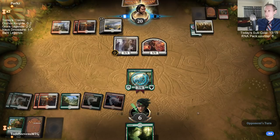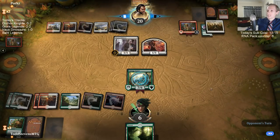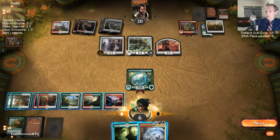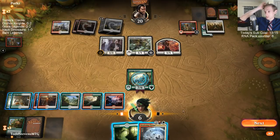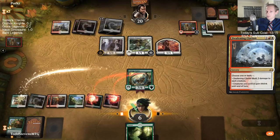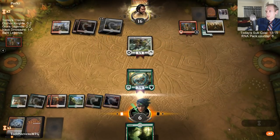We got rid of the Experimental Frenzy. I really should have Coiled that Hunted Witness before — put them down to nine. My big mistake in this game was ticking down Vivian and not ticking up Vivian, because my next cards were like three lands and a Carnage Tyrant — I would have just got that Carnage Tyrant with the tick up. We're not out of it though.